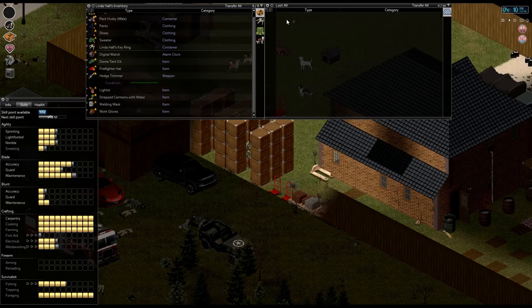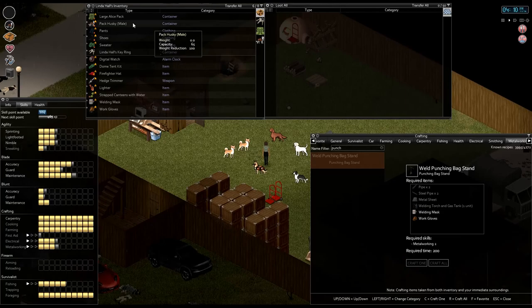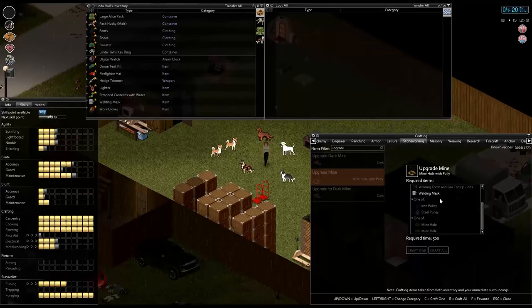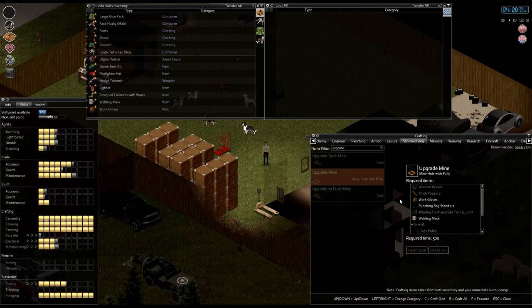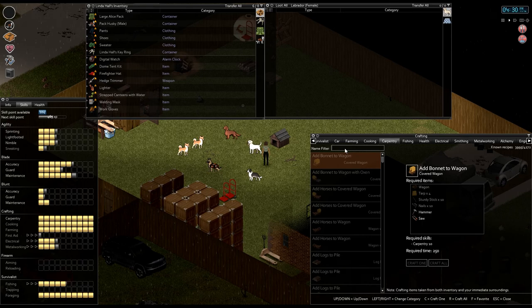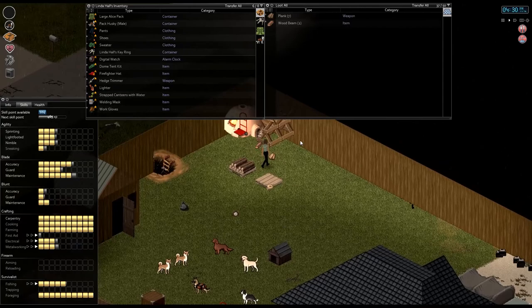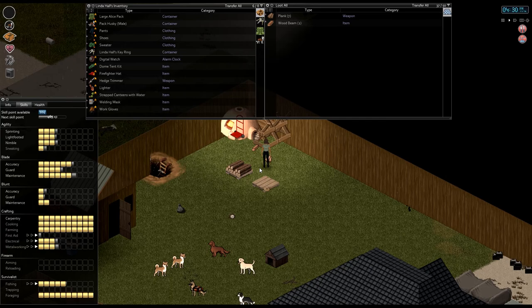I'm probably gonna have a special box for this so I know exactly where it is. So now what we're gonna do is upgrade the mine. Here it is — these are the two punching bags, we gotta get the welding torch back again. I know we have a steel pulley, so we just need a wooden bucket — that's not too big of a deal. What do we need for a wooden ring? That is the new thing we're gonna have to be building. You end up having to make a lot of wooden rings and wooden buckets, so if you've got the materials you might as well just make like 20 buckets.